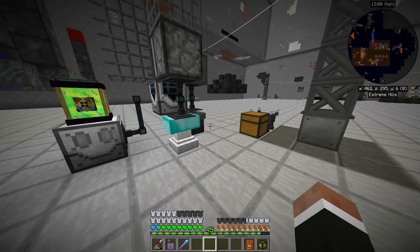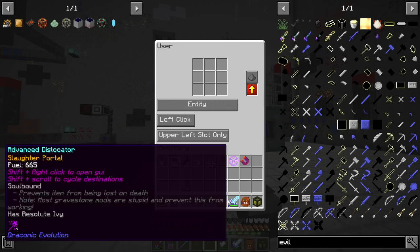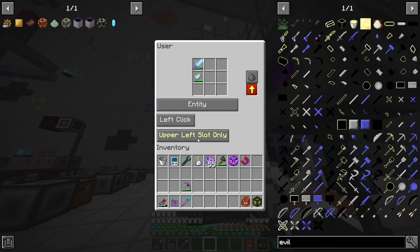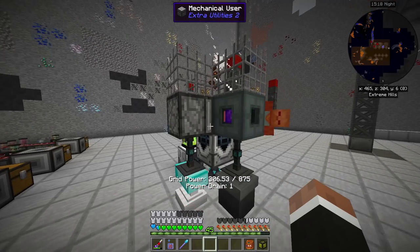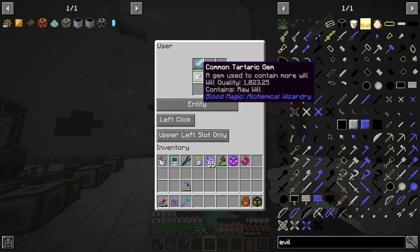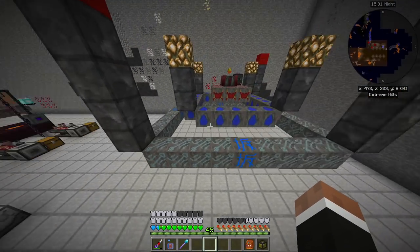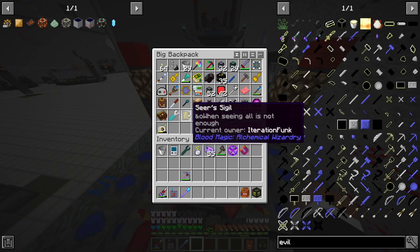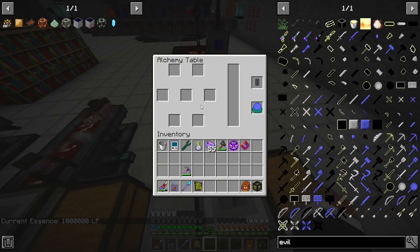There's also soul automation here: I have the sentient sword and tartaric gems, using the upper left slots to kill zombies and keep filling the gems. The sword takes some will to attack but it fills up faster than it drains so it's fine. Over here I have a charging altar that just charges a master blood orb — the network has a good amount of LP used for alchemy. I also have goats for goat milk, which I needed for the creative fluid tank.